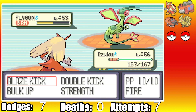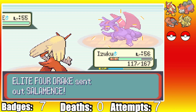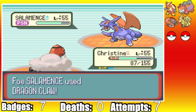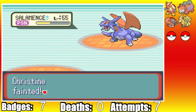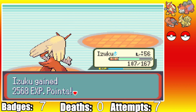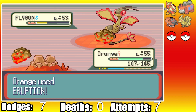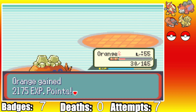I send in Izuku, and Flygon sets up a Sandstorm allowing it to tank a Blaze Kick, but another Blaze Kick takes it out. Then in comes big boy Salamence. Not wanting to eat a Fly I switch into Christine and land a Toxic. He hits a Dragon Claw bringing Christine to 9 HP, proccing our Oran Berry, as I hit a pitiful Flamethrower. I go for Protect to stall the Toxic damage, try for a double Protect but fail, and a Crunch takes out Christine. I bring in Izuku as Salamence dies to Toxic poison in the air. He brings in Flygon and I use two Bulk Ups as he lands two Dragon Breaths. I use Strength doing around 50%, but one last Dragon Breath takes out Izuku. Now it's all up to Orange. An Eruption finishes off Flygon after taking a Dragon Breath, and last is his Altaria which falls to two Rock Slides, ending this brutal fight.